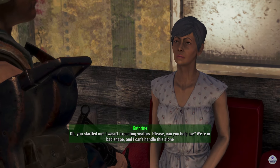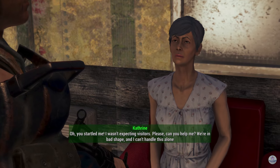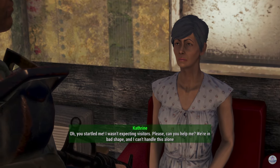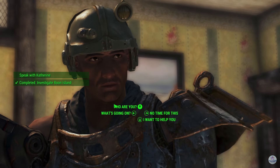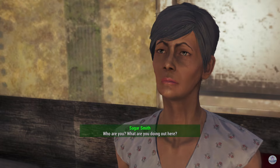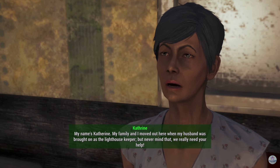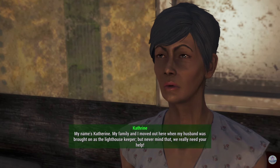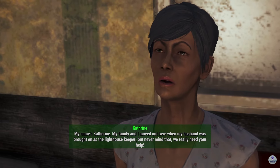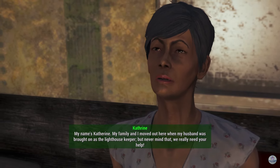There is a lady here. 'You startled me, I wasn't expecting visitors. Please, can you help me? We're in bad shape and I can't handle this alone.' Who are you, what are you doing out here? 'My name's Catherine. My family and I moved out here when my husband was brought on as the lighthouse keeper. But never mind that — we really need your help.'